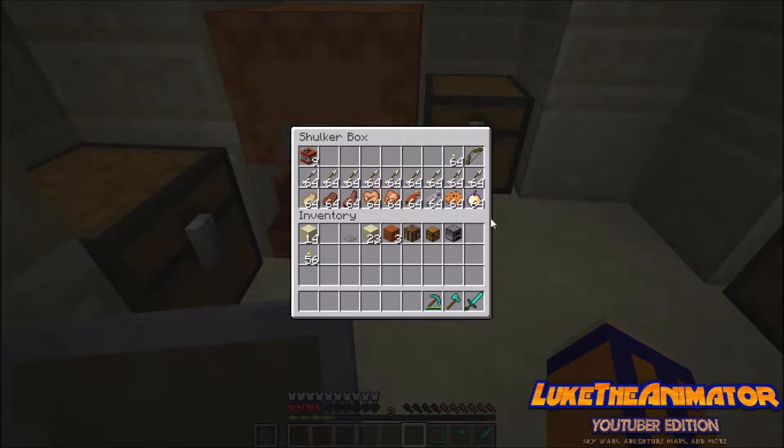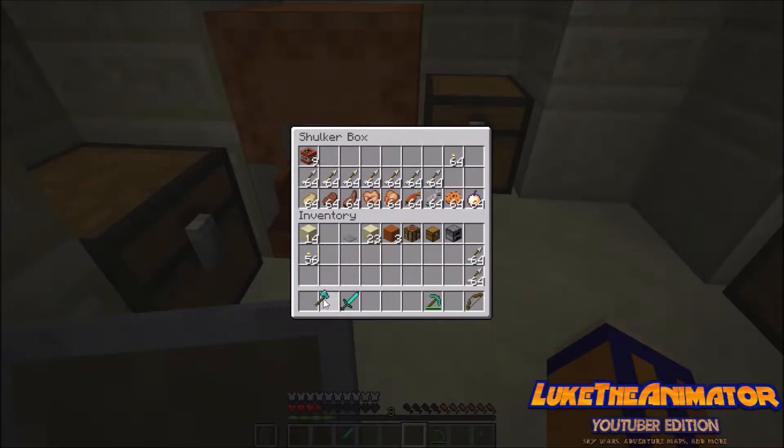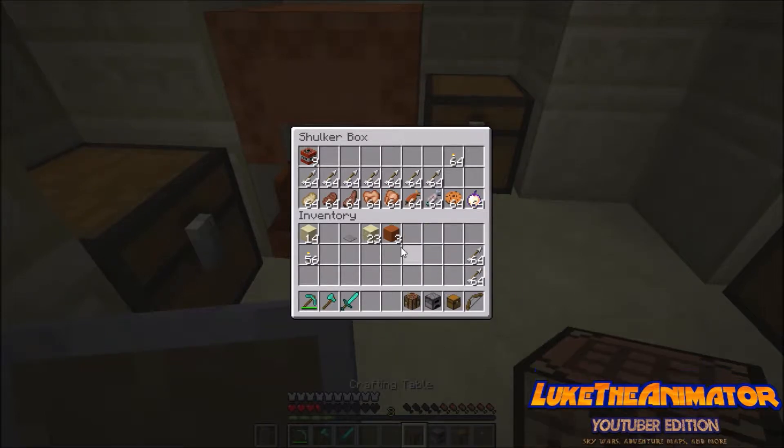I don't know why I took out both of those. I'm going to get this set up here so that way this can be easy for me. Chest, furnace, crafting table... I probably should've given myself some coal, but that's fine.